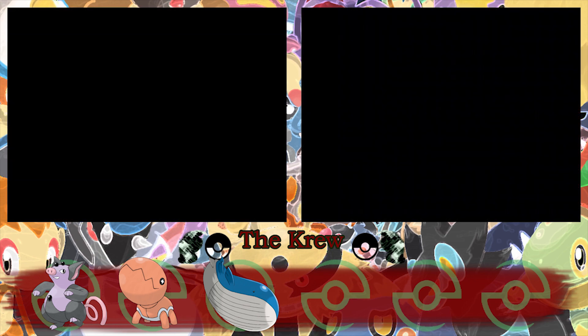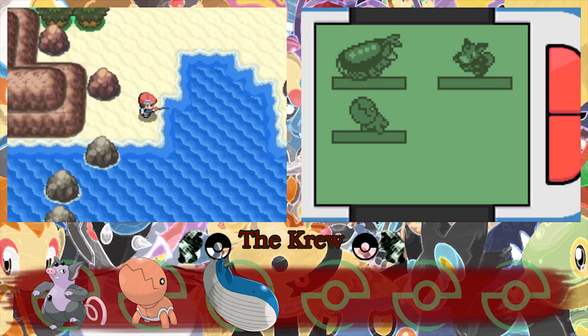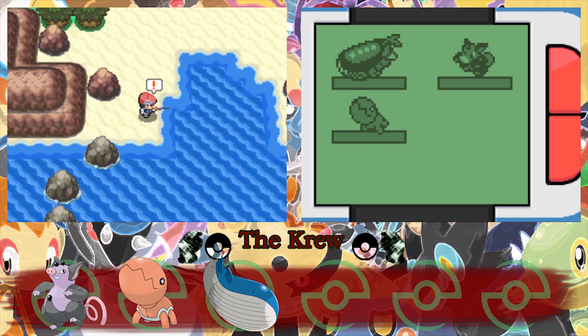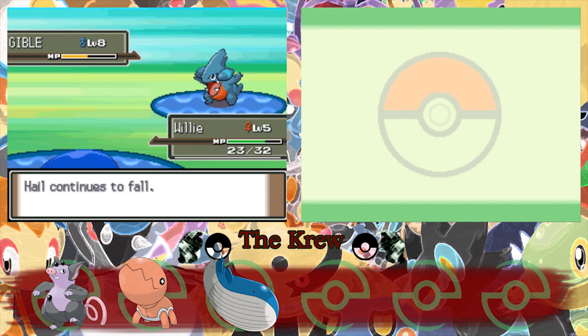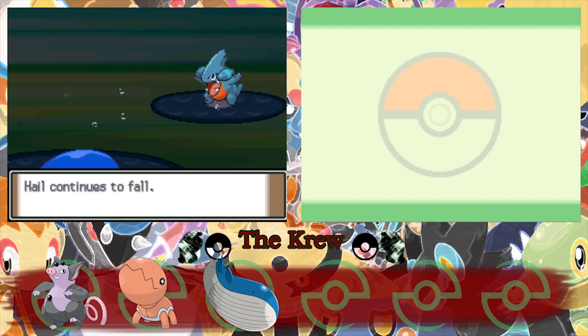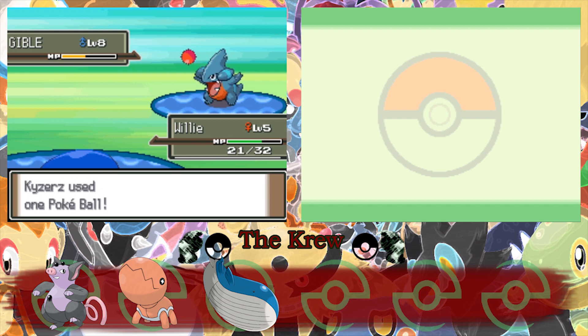Now that we're down here, let's see what other kind of Pokemon we can get. Oh, on the first try! A Gible? That's sick! We can get a Garchomp! That should be good because of the hail — it'll weaken it over time, so we can just spam Pokeballs at this point.